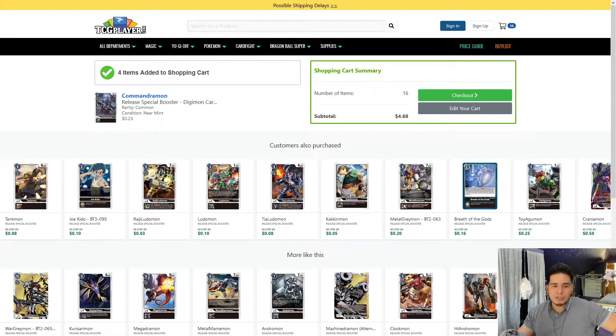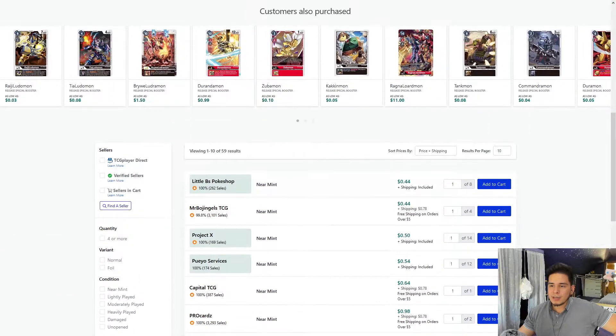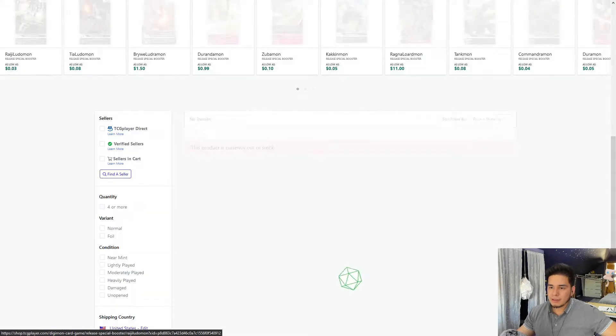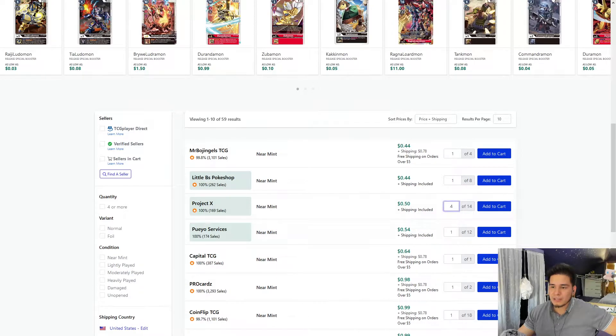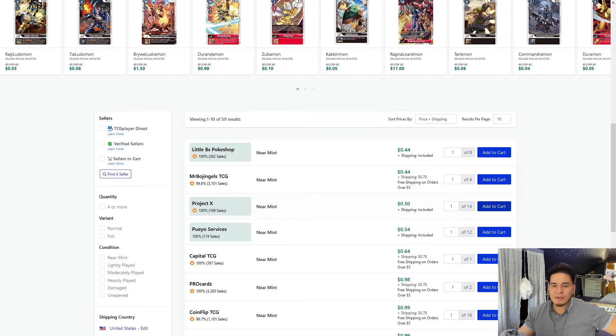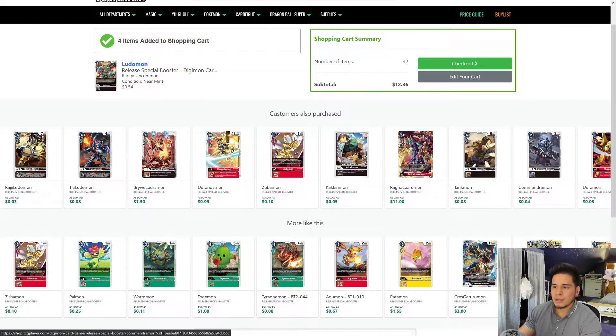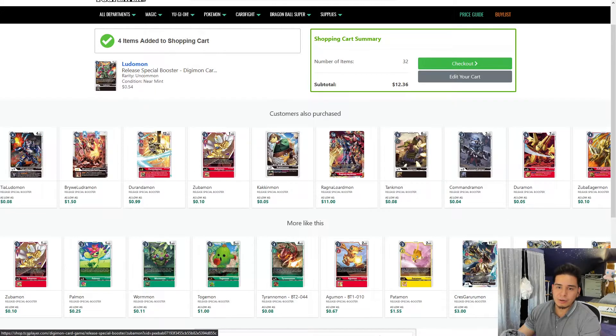We need 12 to 14 rookies, remember. So I'm going to go ahead and pick up Ludomon because we do need him for our Ragnid Lordmon deck. I'm going to go down — I see Little BS Pokeshop, that's nice. Four copies of him. It's a good strategy if you want to get the lowest price but also want minimal packages. I don't like having to worry about my packages.